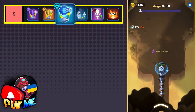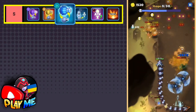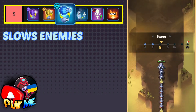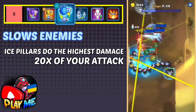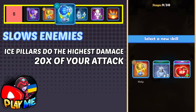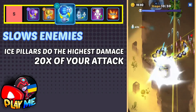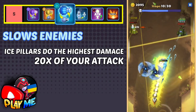The next powerful skill I put as S-grade is ice. Ice is very useful when you have many enemies, which is most of the time — it slows enemies, giving you more time to escape from them. Besides that, ice pillars do the highest damage: at three crowns, ice pillar does 20x damage of your attack. The only downside is it does damage to one enemy. Ice in combination with lightning is probably the best combination.